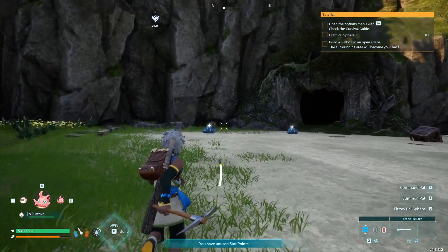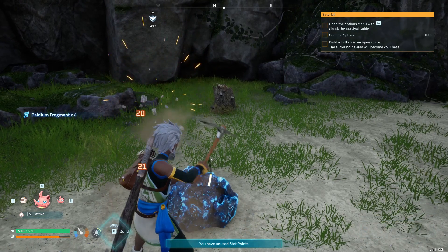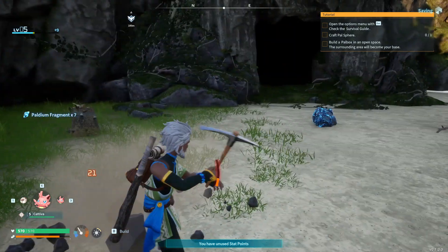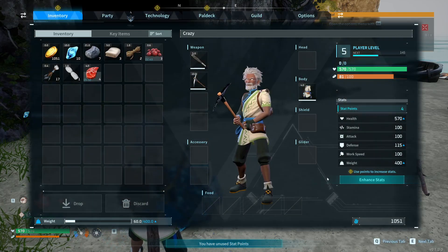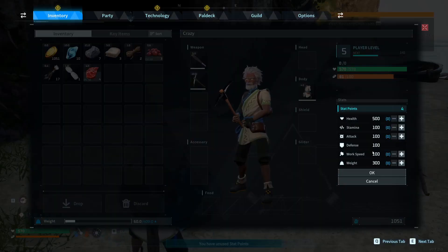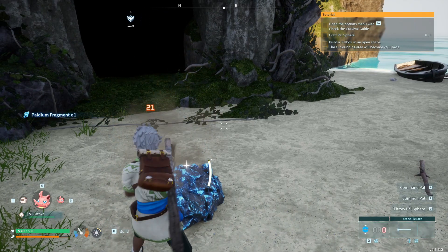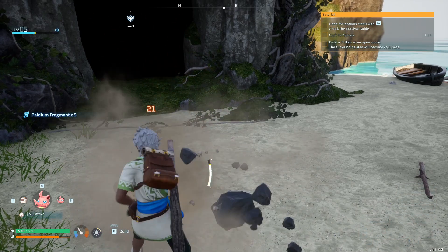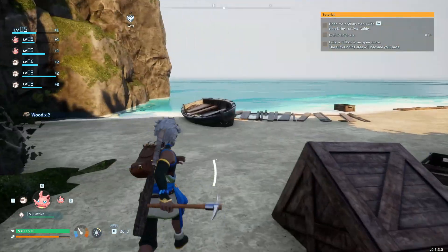Now we have these new duds. Let's switch to our pick and gather some of this stuff so we can make some more spears. One of the benefits from coming down here first before going out the other way is I have unused stat points. Let's do weight twice, and then stamina. Next we'll be working on work speed.